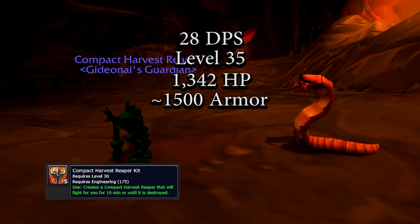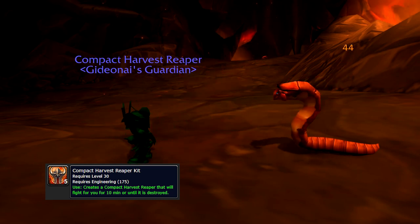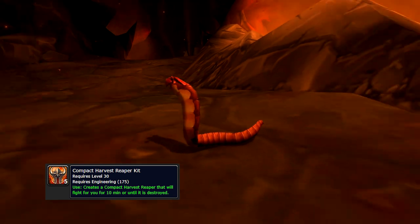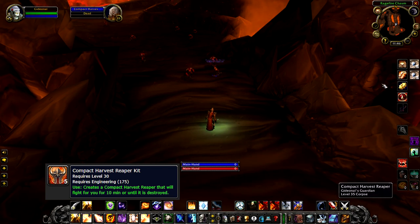The Compact Harvest Reaper will continue to live for 10 minutes until expiring. The kit requires 175 engineering skill to use and has a 10 minute cooldown. It also has a shared cooldown category with most engineering consumables.